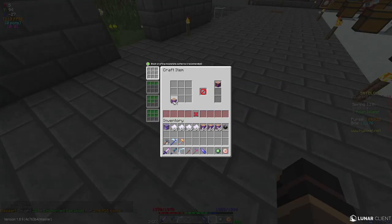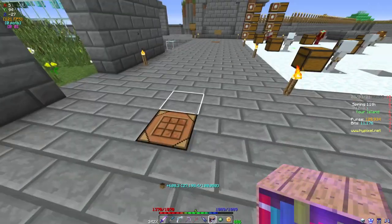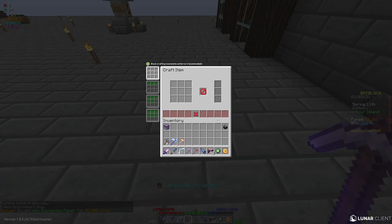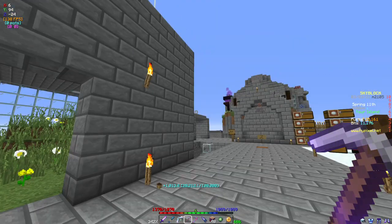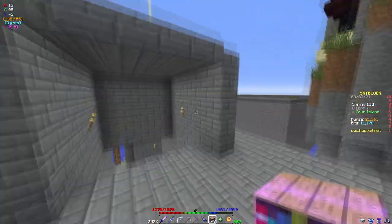Is my math correct? Let's pop the paper in, like so. After crafting, my math is not correct — we have 38... okay, 48 enchanted bookshelves. Each one gives 15 bookshelf power.